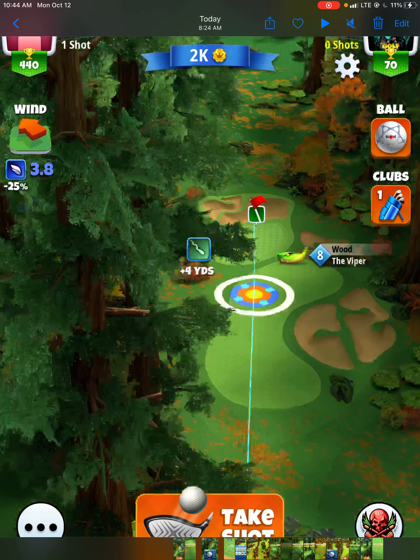Hole number two is played with 10% elevation and a navigator ball. I am using the Viper here. Most of the time you're going to use a wood club or a long iron on par threes. I have not used the Viper in forever, so I was not sure how much power this club has or how the ball rolls after I hit it. I can tell I'm at max distance with my Viper. I put on three bars of backspin, then changed it to two because I thought the ball guideline was short of the hole.